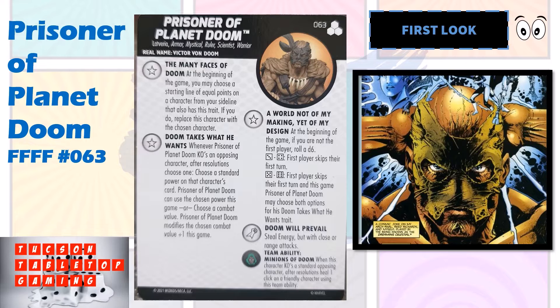He starts with Lavarian Armor, Mystical Ruler, Scientist, and Warrior keywords. His first trait is the same trait shared on the other chases: at the beginning of the game, you may choose a starting line of equal points on a character from your sideline that also has this trait. If you do, replace this character with the chosen character. So if you have multiple chases of this set, you can choose the power set that is to your advantage depending on what your opponent is fielding.